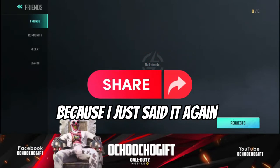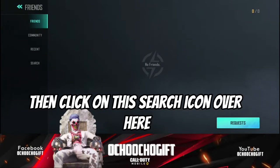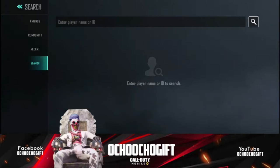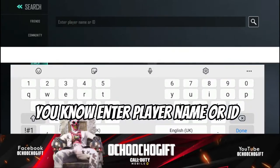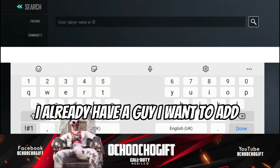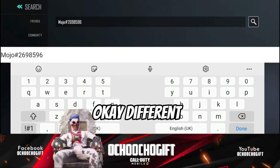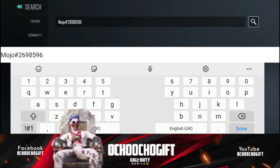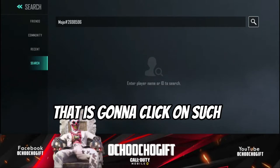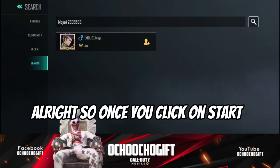Click on the friend icon. Right now I have no friends here because I just started the game not too long ago. Click on your friend, then click on this search icon over here. You're gonna click on this to enter a player name or ID. I already have a guy I want to add — he's a very good friend of mine. Just go ahead and click on it, click done, then click start.